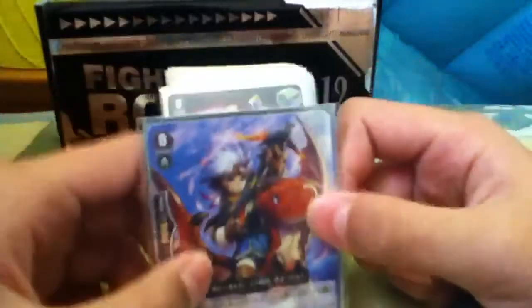Spark Kid Dragoon is a good starter — you can search for The Blood or Vermillion if you don't have that card in your hand. The triggers are all standard for Narukami: 4 heals, 4 draws, and 8 criticals.